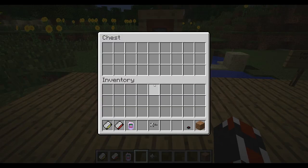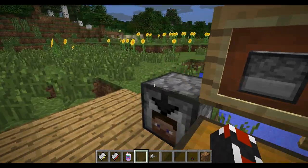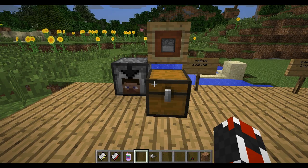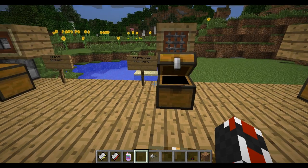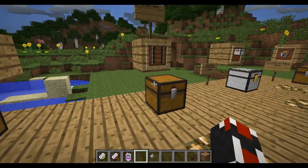The retinal scanner also does not have a recipe yet, but you saw this in the beginning — they do work. It registers if you're the one who placed it; if you didn't place it, you don't get access. I think that's a really cool feature. Reinforced iron bars are just like iron bars but stronger — it's iron bars surrounded by four iron ingots in a star shape. That's what the structure over there is built of.